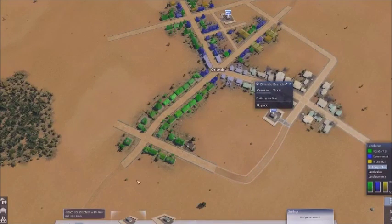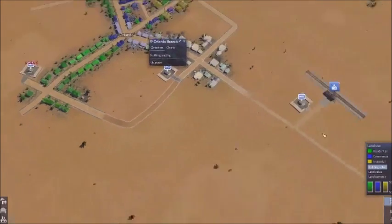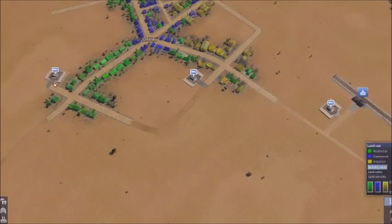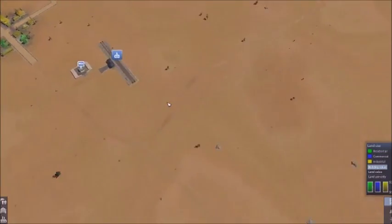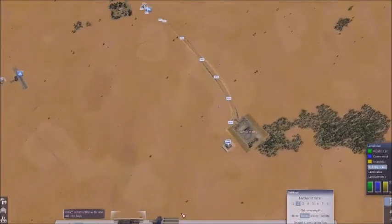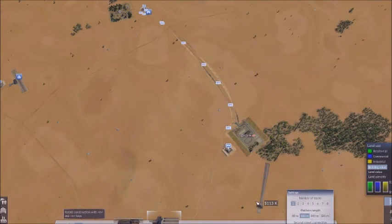We'll put in another truck station down here, just so that catchment is covered as well. There's a few truck stops down in there. Now, we want a terminus old single down here.